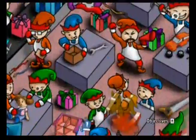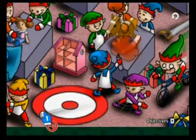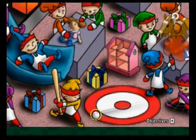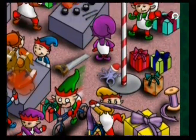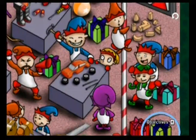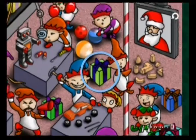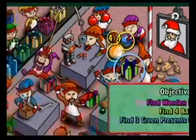Wooden blocks. Actually, let me search for balls real quick. There's a ball — dang it. There's a ball there, I know there's a ball there. There's got to be a ball there somewhere. Green present, blue bow, green present, blue bow. And there's the rest of the balls. That elf seems to enjoy that ball.